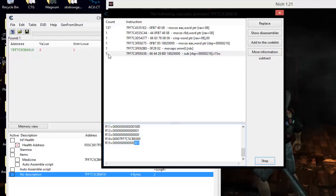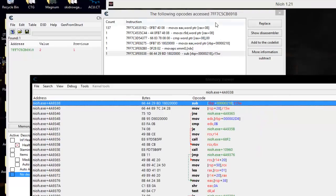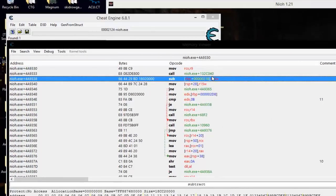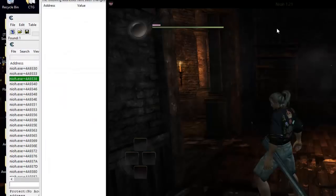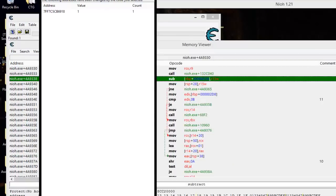R8 through R15 are only 64-bit registers — you'll only see those in 64-bit software. He was confused about what the R15 registry was; it's just another register used for 64-bit. We can see in R15 the value of one is being carried, so it's subtracting one from the value, which is two right now. Every time I use medicine it subtracts one — it's only being affected when we actually use it. That's the instruction I want to go to in memory.